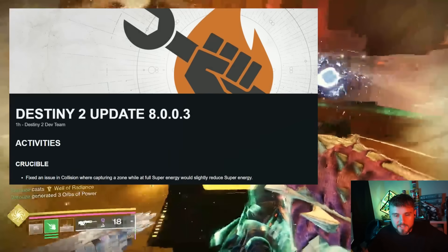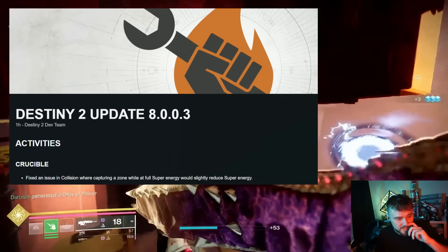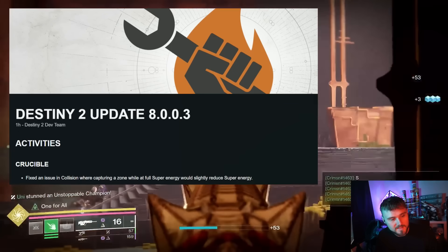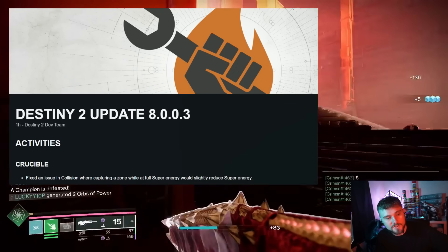That's everything from the patch notes — Destiny 2 update 003 is out. Make sure to get that before you go live, or else it won't launch you into the game. Some good changes there, and that's a wrap on the news. Make sure to subscribe, smash the like button — I'll see you in the next one, thanks for watching.